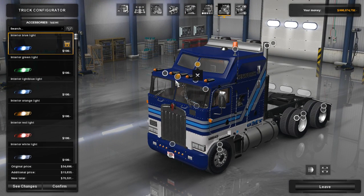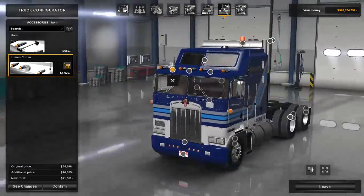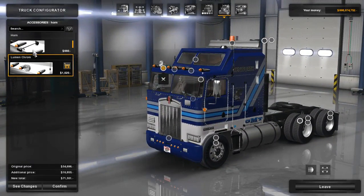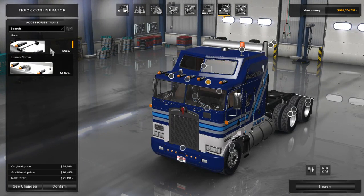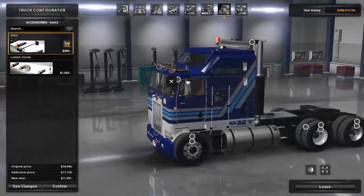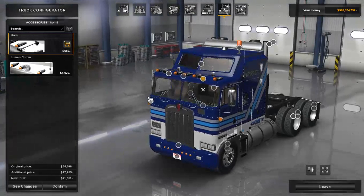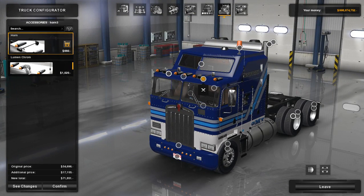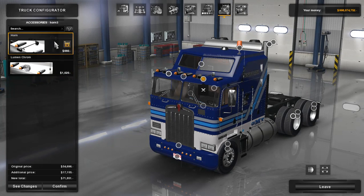Down here we have horns — Horn 1 which you can have with or without lumen chrome. I think it just looks better with the horn. Over here we have Horn 3 on the other side of the cab. They do stick out a little far but it is what it is. You also have the lumen chrome option there. We'll leave both on the horn.